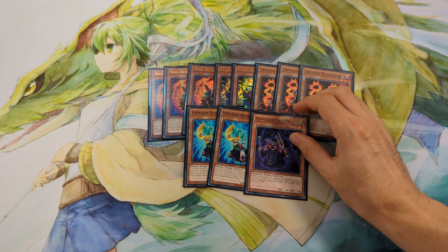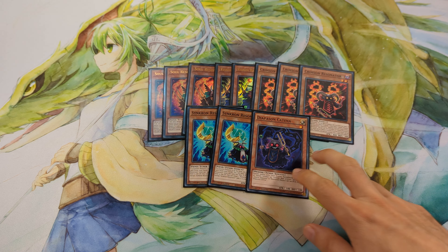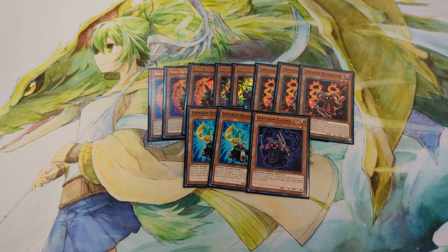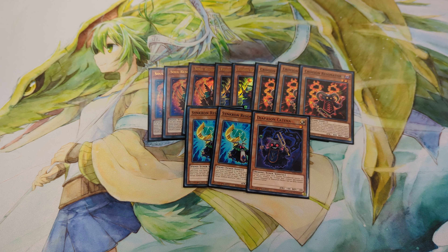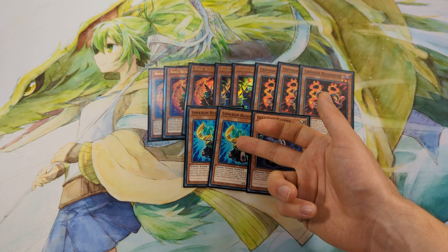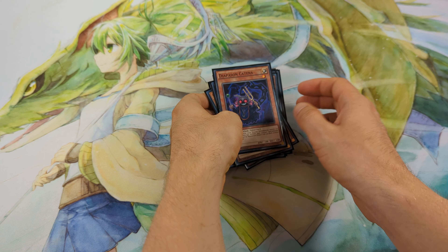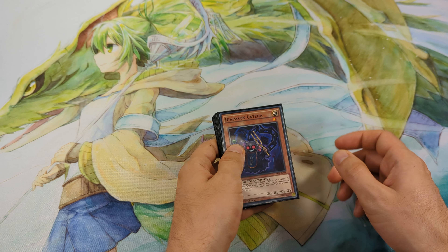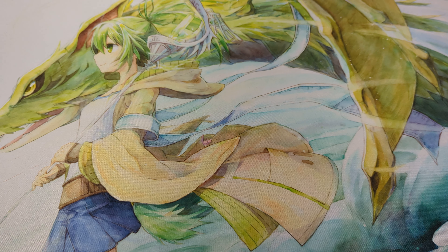2 Synchron Resonator and 1 Chain Resonator. These are the level 1 Resonators. You want to play 2 Synchron Resonator because it's a really powerful follow-up with Red Rising Dragon — you can banish this card from the Grave and special summon 2 level 1 Resonators from the Grave. This card doesn't have a hard once-per-turn, so if this card is sent to the Grave you can add back a Resonator from your Grave. Chain Resonator is not included in the Structure Deck, so if you want to build this deck I recommend you get this card because it's a really good normal summon.